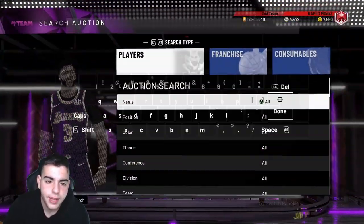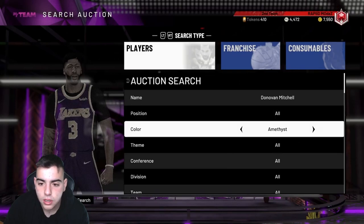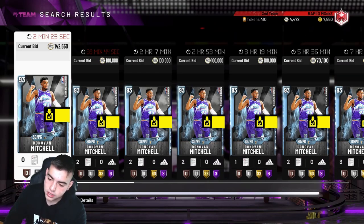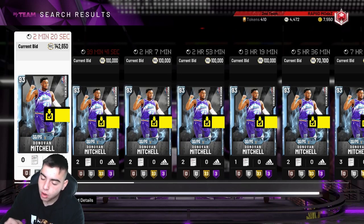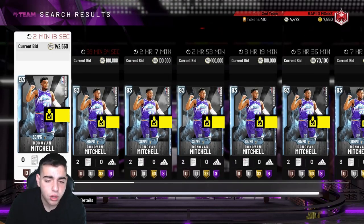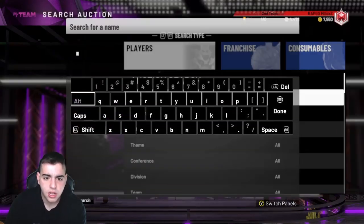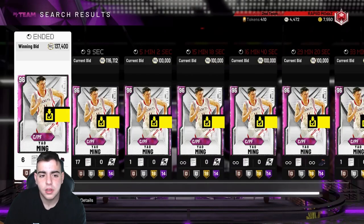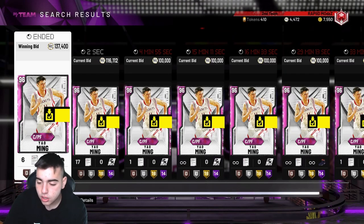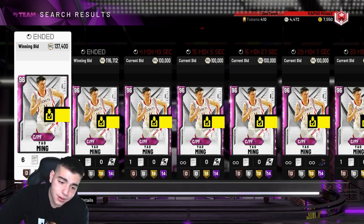If you guys have Donovan Mitchell, hold onto him — around 142K, I'm waiting on him. This card is going to be expensive for a long time because Zach LaVine is so good, probably one of the best shooting guards in the game. As for Yao, he was looking cheap around 140K but is rising back up. In 2K the market rises fast — one day can change everything.